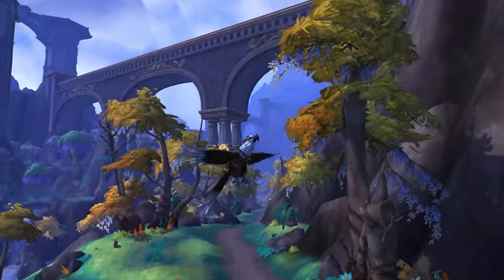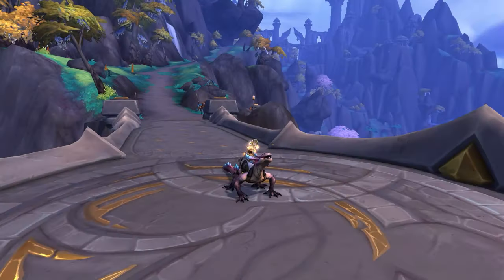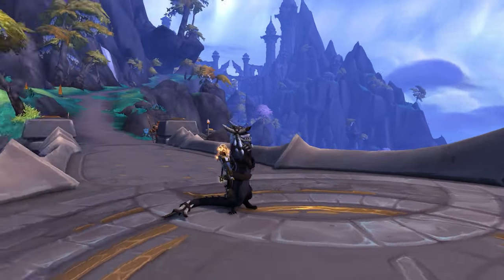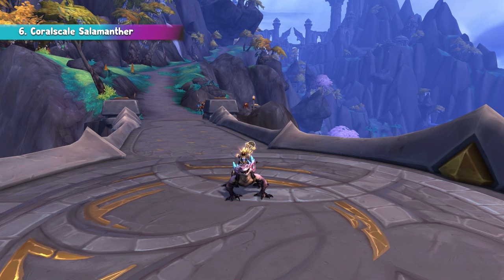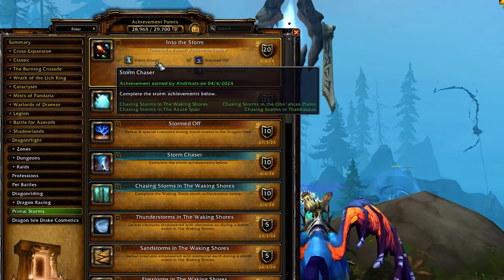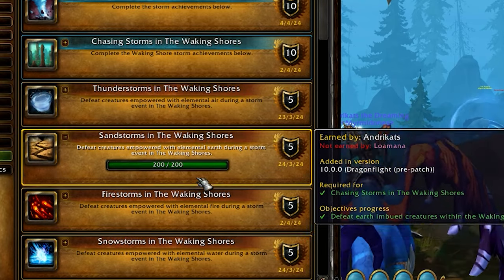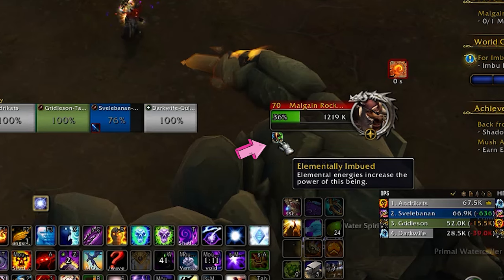In this patch, we also get 9 new mounts coming from Dragonflight meta-achievements. These mounts are primarily tied to open-world Dragonflight activities, allowing for solo play in most cases. The first mount in this series is the Coral Scale Salamanther, obtained by completing the meta-achievement for the Elemental Storms — a task that many find particularly annoying. The difficult part is finding all 4 types of storms in all 4 original Dragonite zones. Killing the 200 Empowered mobs is pretty easy — just kill the ones carrying that buff.